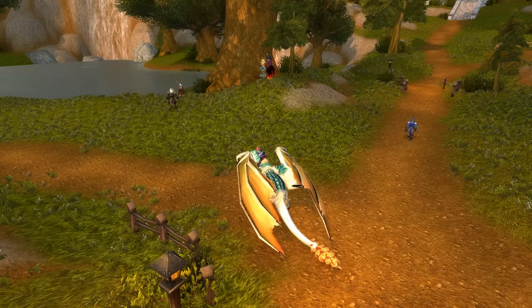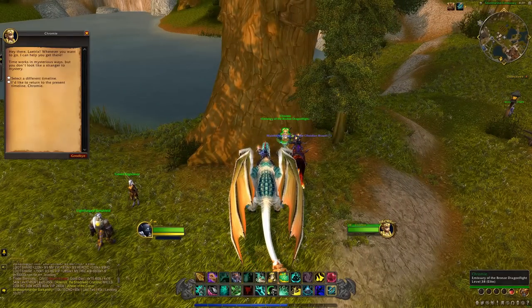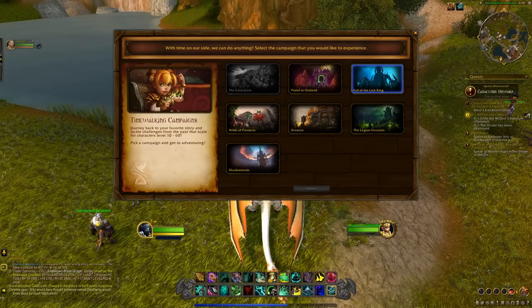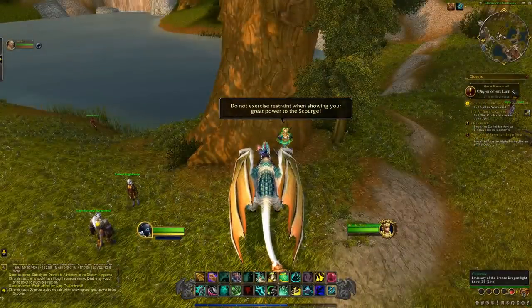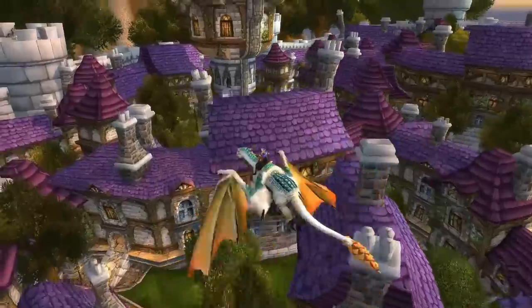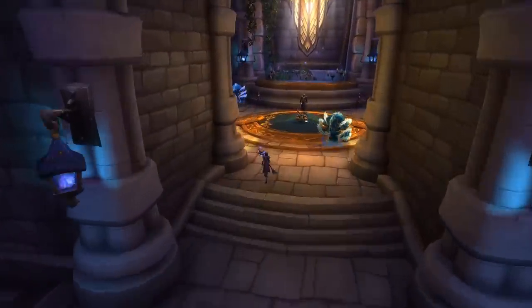First, take your character into Wrath of the Lich King timewalking mode. That's the Fall of the Lich King option with Chromie, who can be found at your faction embassy. Head over to the Mage Tower and once inside, seek out the portal which takes you to Crystalsong Forest, Dalaran.